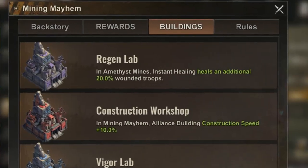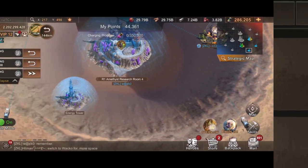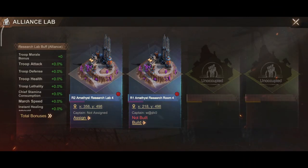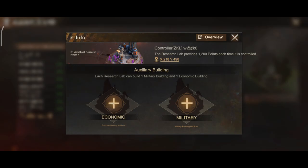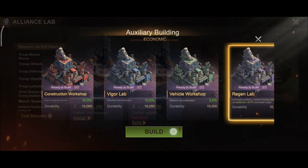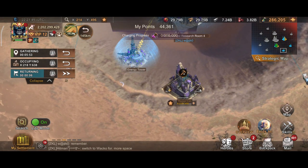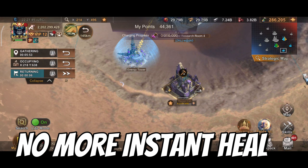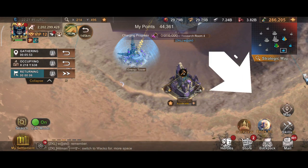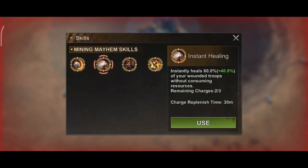There is another important change that has caught many of my fellow mammals off guard. The Regen Lab healing is now limited to 20% for each Regen Lab built. Therefore when two Regen Labs are built, you can only heal your troops up to a maximum of 40%. Please be careful as not everyone has 10 million troops to spare in battles. Also, there is no longer a healing function at the Regen Lab — this is now moved to the Skills menu. You are limited to 3 times per day to heal your troops, and it replenishes every 30 minutes.